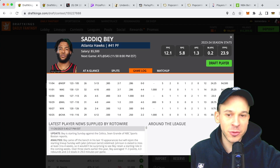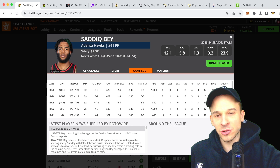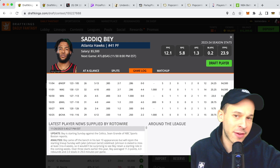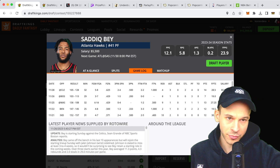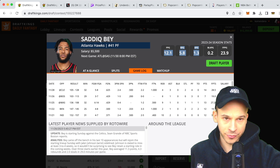If you look at his regular season average for minutes, he was coming off the bench averaging mid-20s minutes — about 25 to 28 minutes this season mainly. Looking at his totals this season, he's averaging about 12 points, 6 rebounds, and 1 assist — so roughly 20 PRA in those mid-20s minutes.